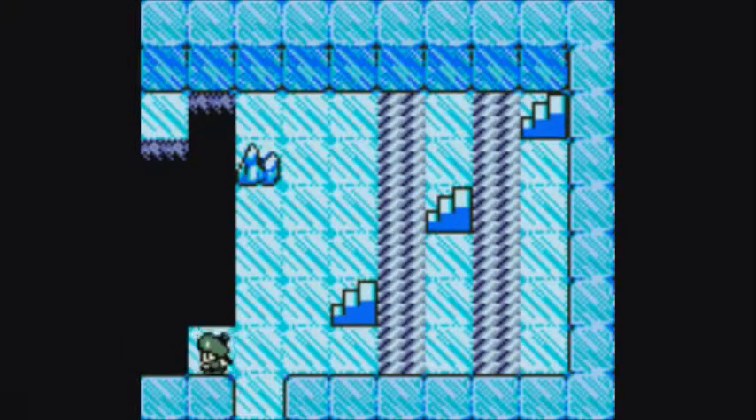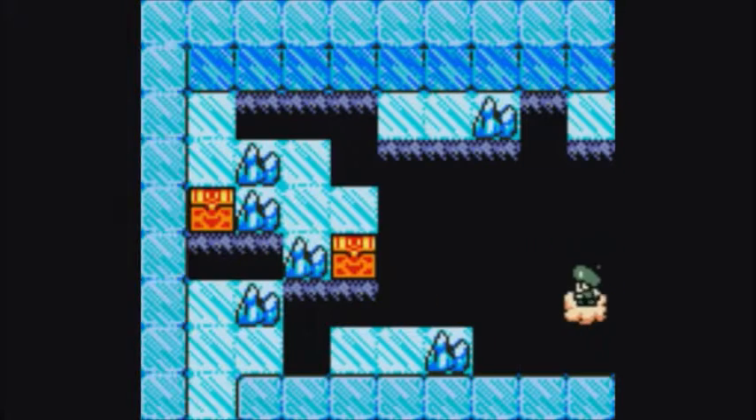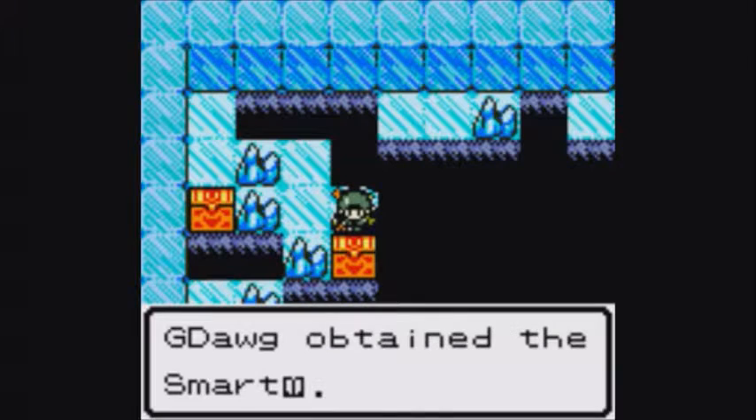This looks interesting. Oh, that's what happens if you hit a wall — you just bounce off. I need a better look at that room. It looks like if I go two up, I'll be able to hit that, or be able to get the chest. Yep — Smart Book.